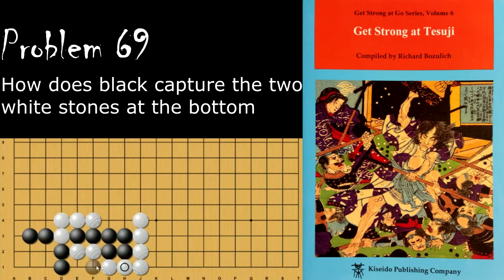So white needs to pull back, and from there black can play this move, which is a throw-in snapback.